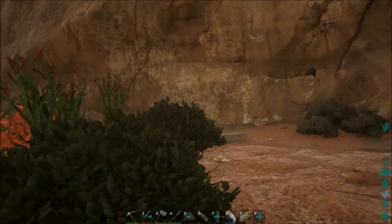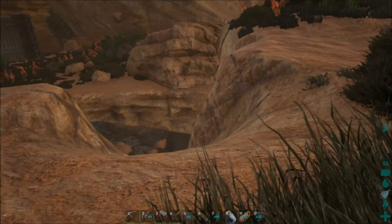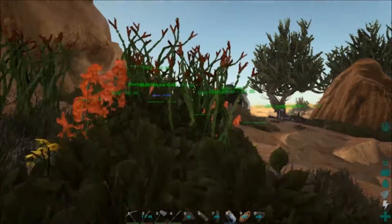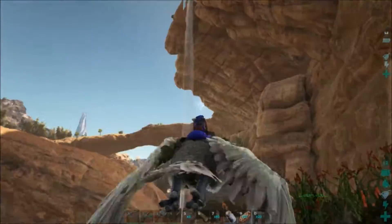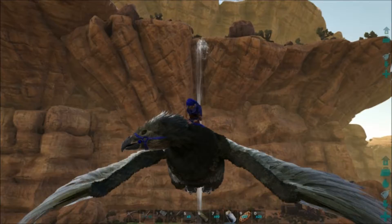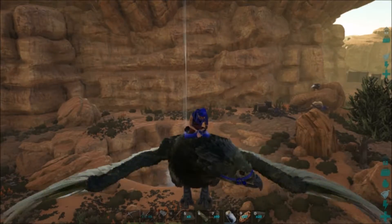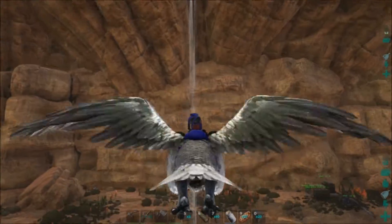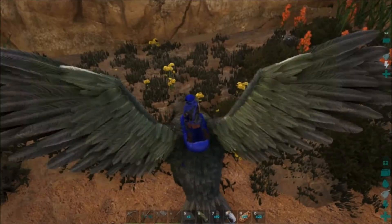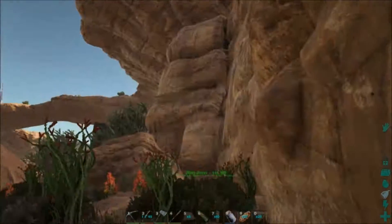Hey guys, we're back. Sandstorm is over. So now I'm going to start laying out what I want my work area to be. I want to get on my bird real quick to kind of look around. So if I go directly behind the waterfall — right in here. What's the roof look like? It's pretty straight up and down.